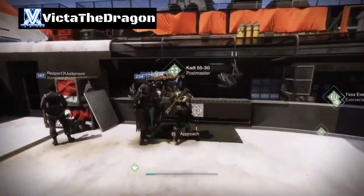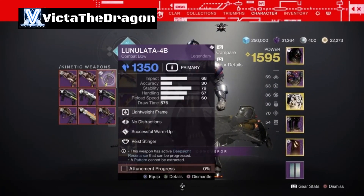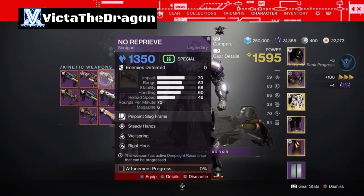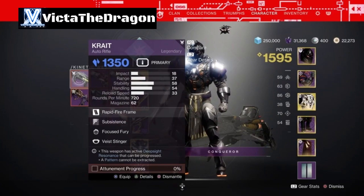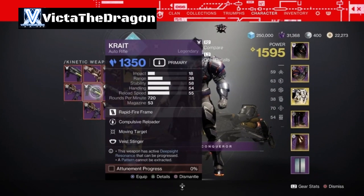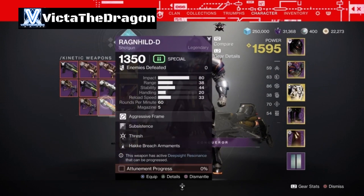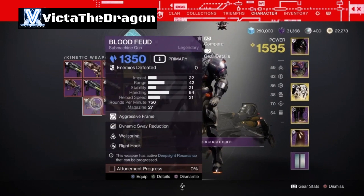Alright, now the fun part - let's see what rolls we got. We got No Distraction with Successful Warm - no thanks. We got the Shotgun which we don't need. We got another one with Subsistence and Focus Fury - not the worst roll but I've had better. Moving Target with Compulsive Reloader. Fragile Focus with Vorpal. Subsistence with Thresh. Dynamic Sway Reduction with Wellspring - that's not too bad.